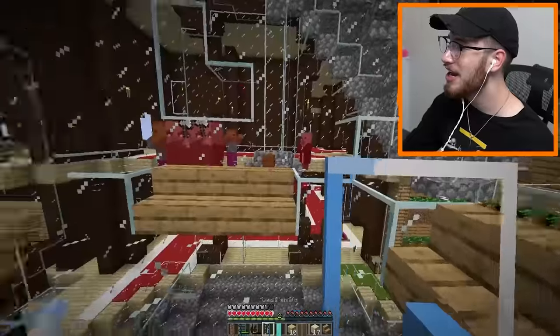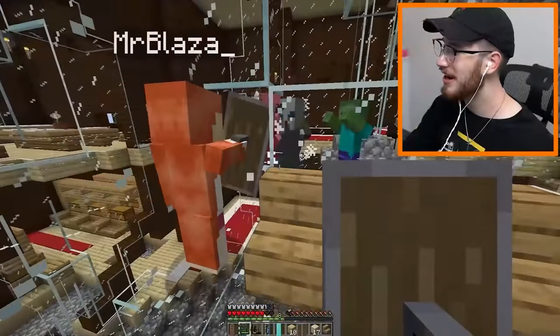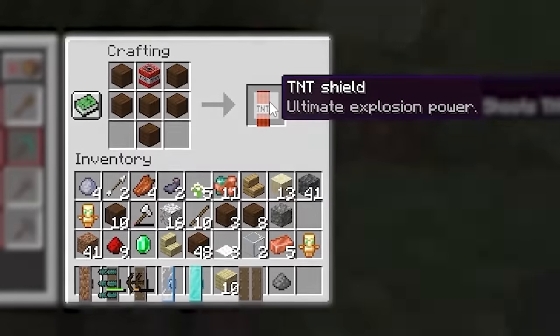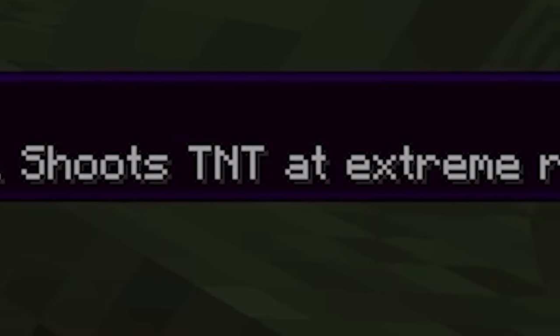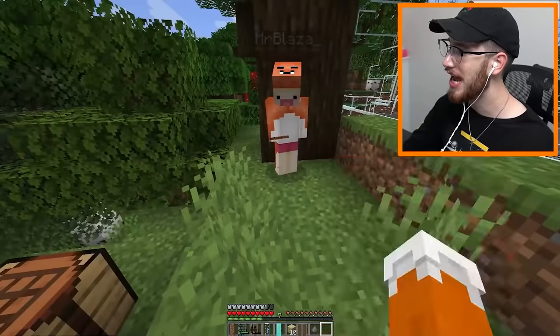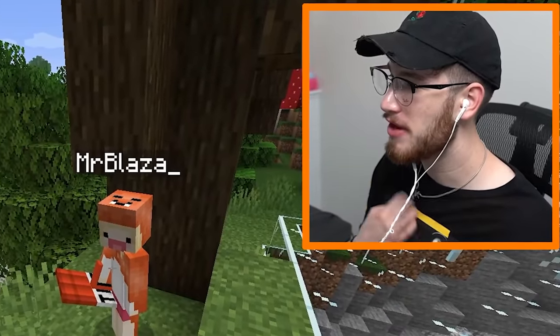Let's use the glass shield — there they are! We're hurting ourselves — don't worry, it's fine. Yes, you're knocking them all out — they're all dead! Let's go craft the creeper shield — ultimate explosion power, shoots TNT at extreme rates. Oh that looks pretty big, I'm just gonna hand this over to you. I'm gonna treat this with respect.